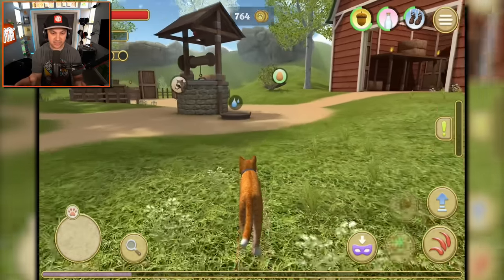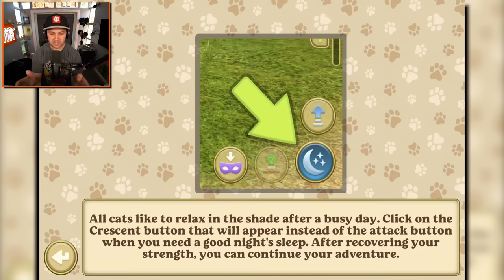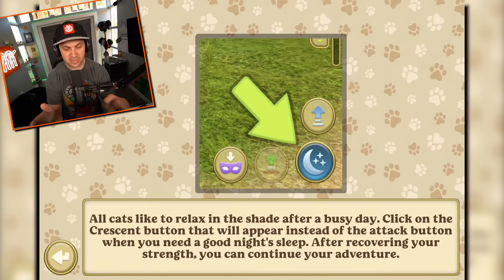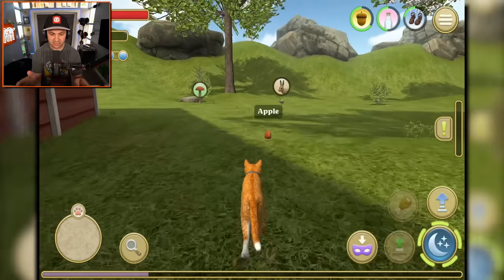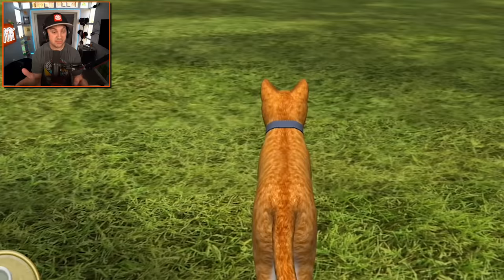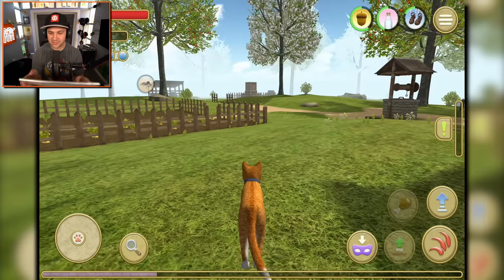I do need to eat something. First I'm going to drink something because this water bowl is right in front of me. All cats like to relax in the shade after a busy day - I need to take a nap. I'm going to eat this apple first because it looks delicious. That was a delicious apple. It's nap time. He just fell asleep - I didn't even press the button. Sweet.